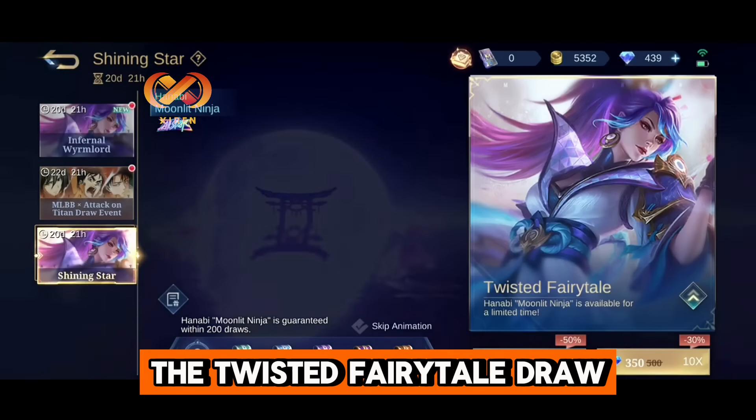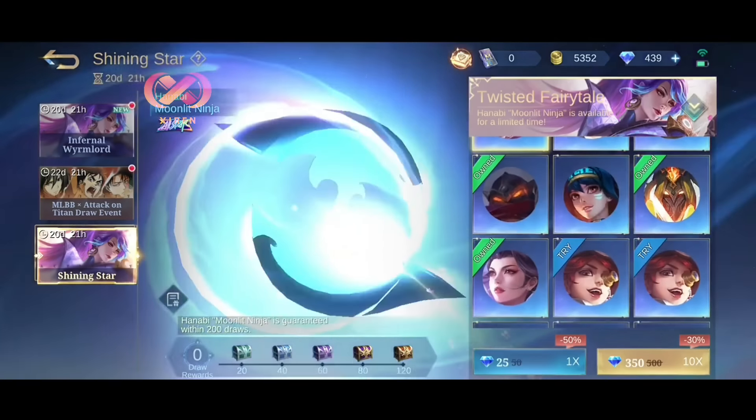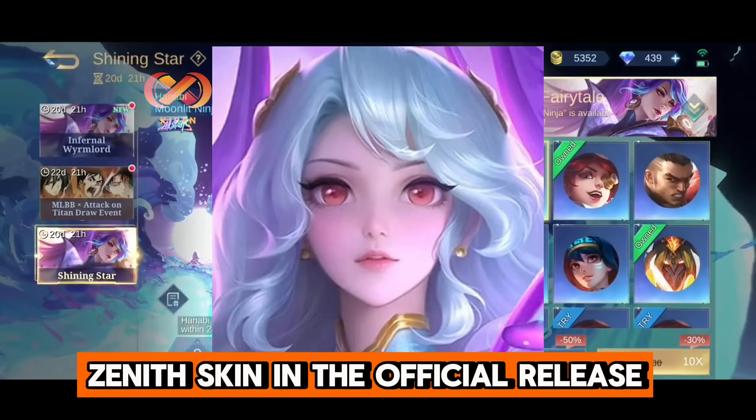The Fairytale Draw event will be available from March 25 to April 30. Please note that Hanabi's Moonlit Ninja is just a placeholder and will be replaced by Bexena's Zenith Skin in the official release.